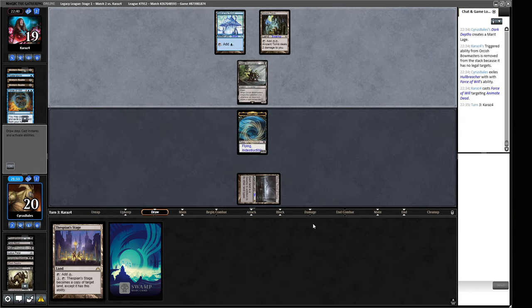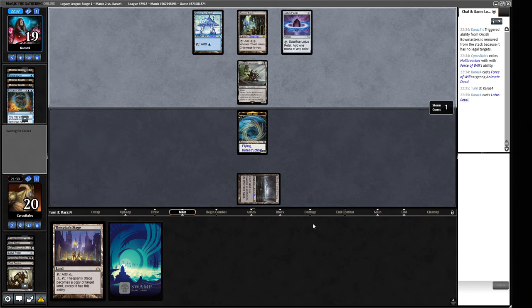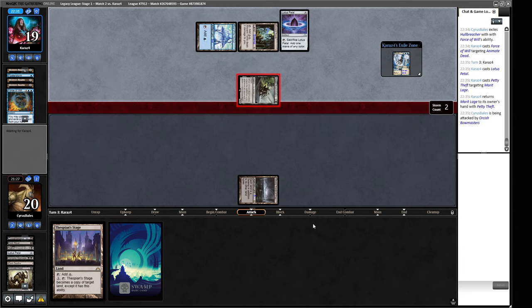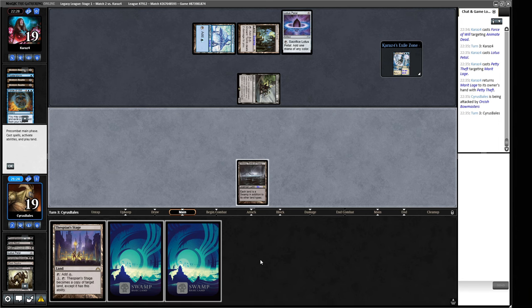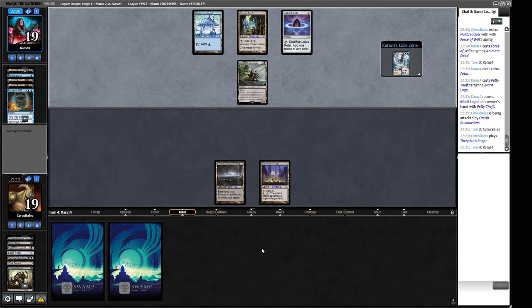They have a Troll and they got Surgical, and they have a Force of Will. Is your one card in hand or the one card on top of your library? An Aether Spellbomb, Lotus Petal - okay, could be an Otawara. A Petty Theft - yep, that's pretty devastating. We need to find some more reanimation spells or some more Dark Depths action.